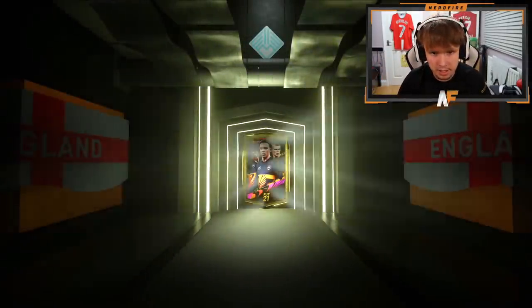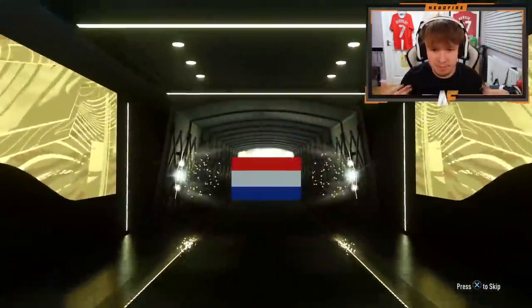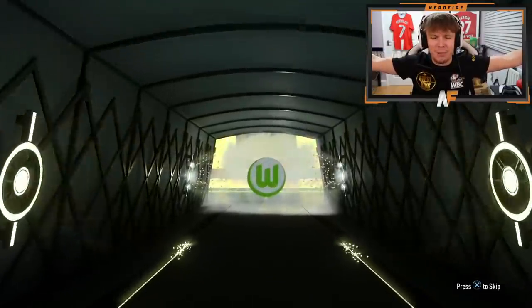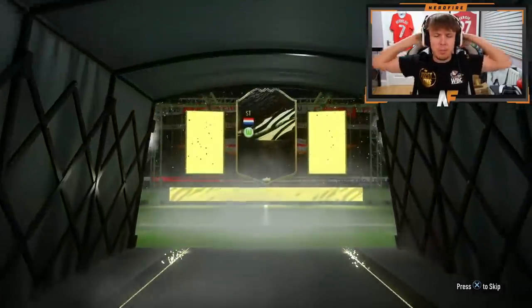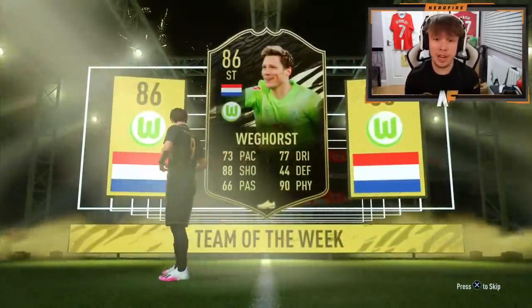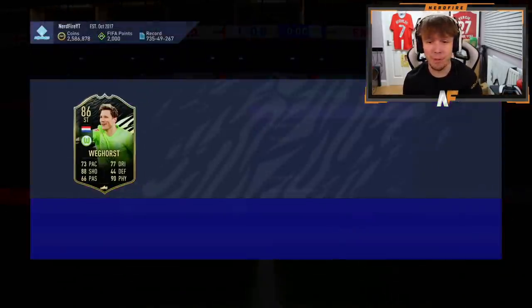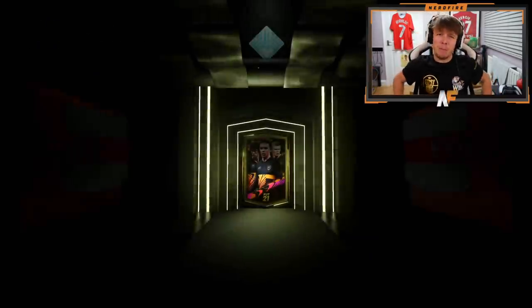The penultimate pack on my account - pack 14. Walkout! Inform, Dutch. Wait, have I already got them untradeable? No, I don't - I think I've got them on someone else's account. An 86 inform is a big dub - big fodder right there. That's what you like to see. Two packs left and we got that 86 inform.